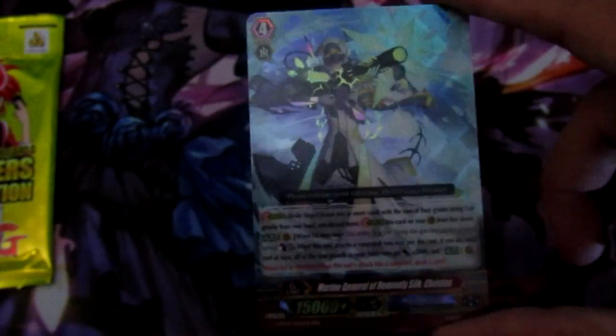We got Goddess of Seven Colors Iris for Genesis and the Narukami G Guardian — pretty nice. And Marine General of Heavenly Silk Christos — I'm gonna run one of these cards in Thavos, it's gonna be great. Or even Blue Wave, you can do that too, but we'll see.